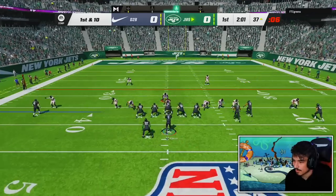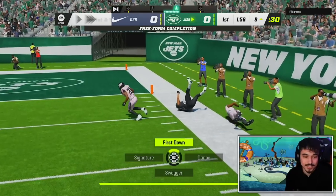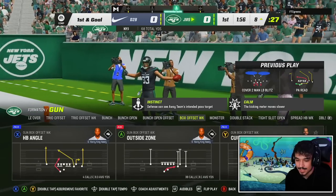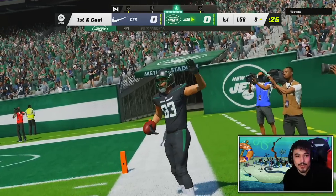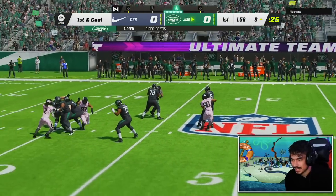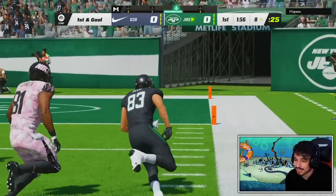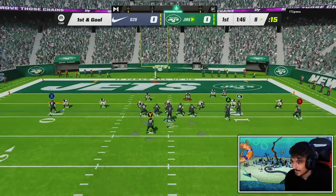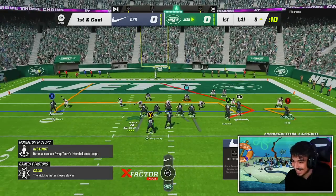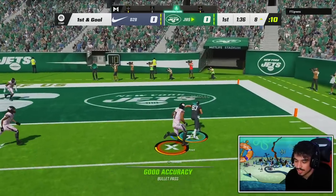Frustrating because I like throwing corner outs but those are tough with a 6 foot 5 cornerback. That's why guys like Calvin and Harold Carmichael still have a place because of just how tall they are. Sometimes they catch you on these corner outs. Not even running Fearless right there and that ball was put right on the money. Again, if you don't need Hot Route Master, 3 AP for this throwing setup with Fearless and Gunslinger is pretty insane. Really good pass by Flacco again.